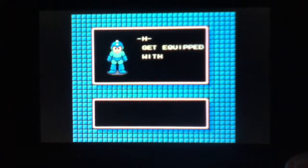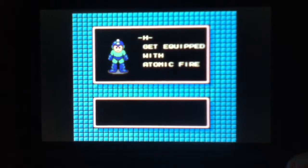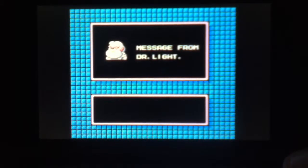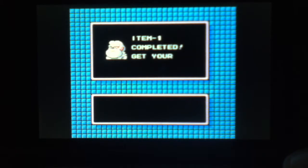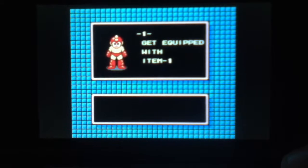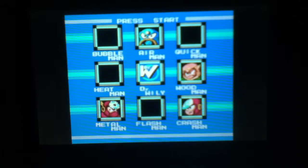Okay, that's Heat Man. Get equipped with Atomic Fire. So yeah, it's called Atomic Fire and it's marked with H. You gotta hear the old man talking — message from Dr. White. Item 1 completed. Get your weapons ready. Get equipped with Item 1. So we got equipped with Item 1, and next time we will be taking down Woodman. See you then.